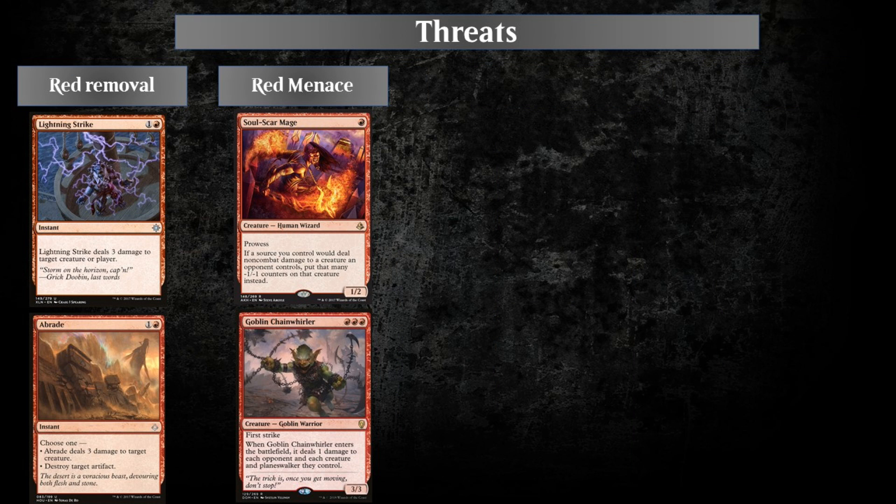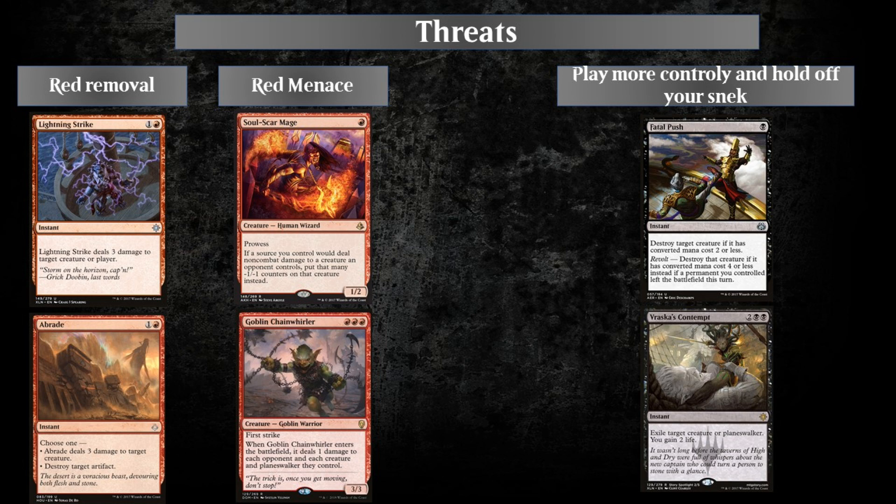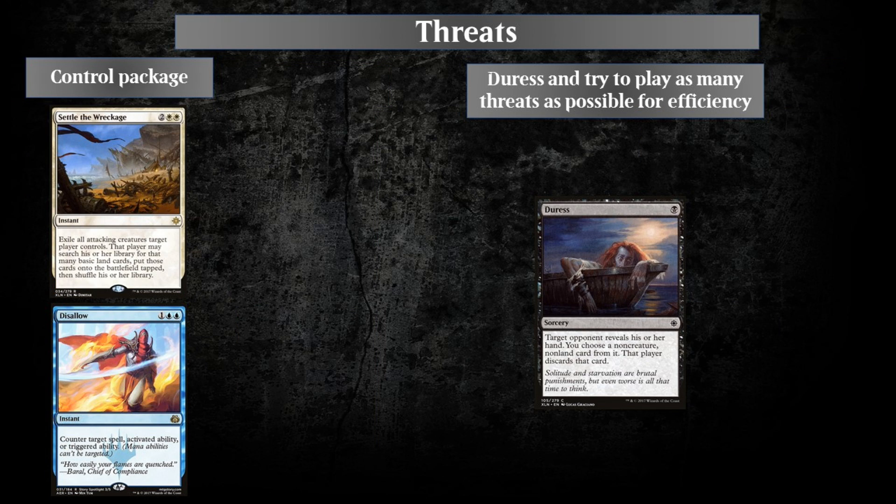The main threats to our game plan in the current meta are red removal such as Lightning Strike and Abrade, which can deal with our Winding Constrictor without us getting the combo off. Red creatures that can shrink and kill our Winding Constrictor include the Soulscar Mage and the Goblin Chainwhirler combo. Our way to deal with those threats is to play a more mid-range plan, use Fatal Push and Vraska's Contempt, and cast Winding Constrictor alongside other cards. Against blue-white control, counter spells, and Settle the Wreckage, our only real opportunity is to use haste if possible and pressure them effectively.